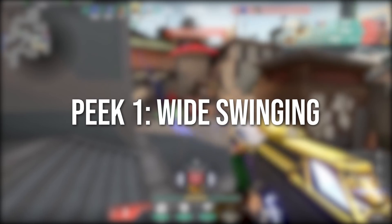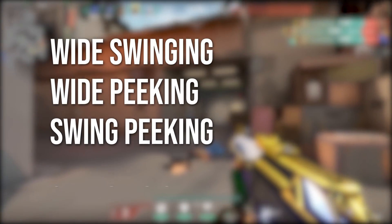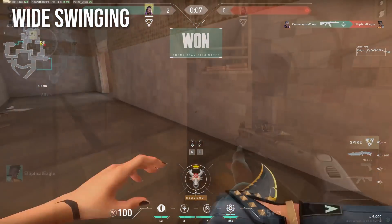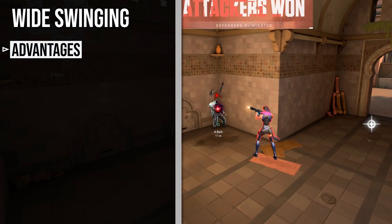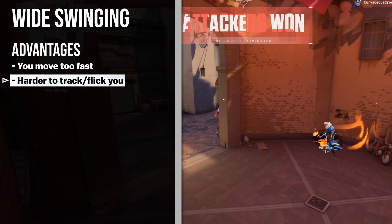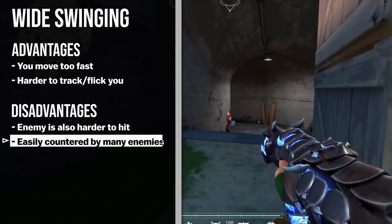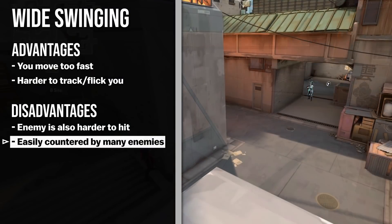Peek one: wide swinging. Wide swinging — or as it's sometimes referred to, wide peeking, swing peeking, or swinging out — is where you pop out of cover very quickly to throw the enemy off. Here's what the enemy would see on their screen. With wide peeking, you're utilizing principle one: making yourself as difficult to hit as possible. The enemy needs to react at lightning speed if they want to track or flick your head. On the other hand, the enemy is also more difficult for you to hit, and if there are multiple enemies around, you're exposed to more than one angle, making this peek potentially more risky.